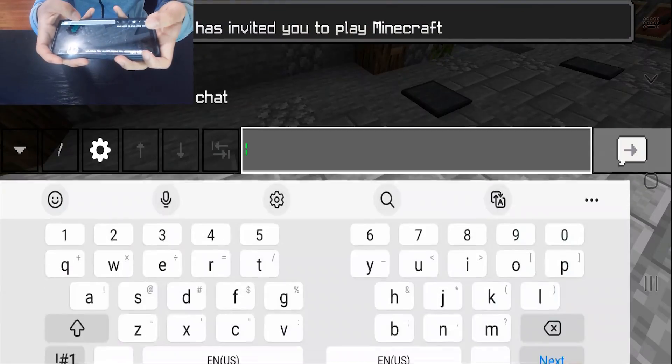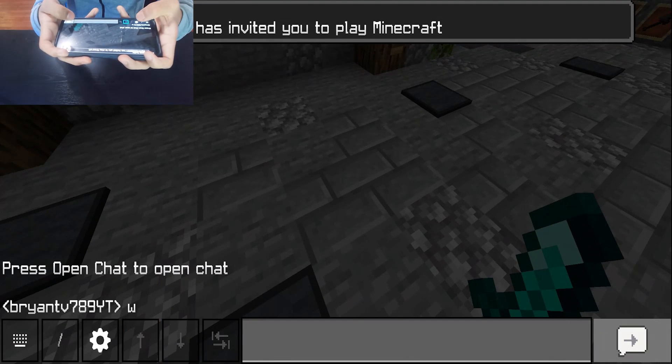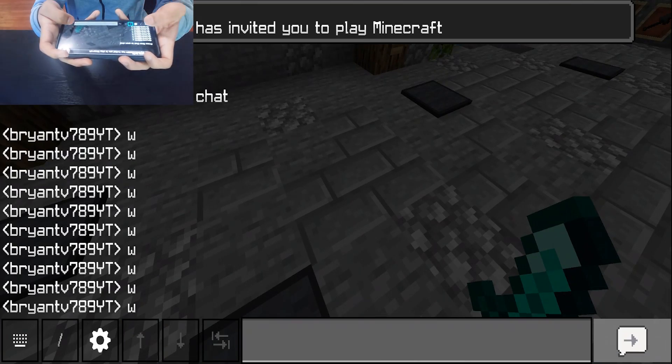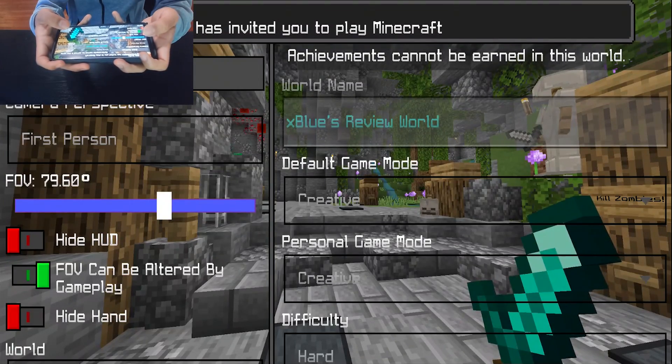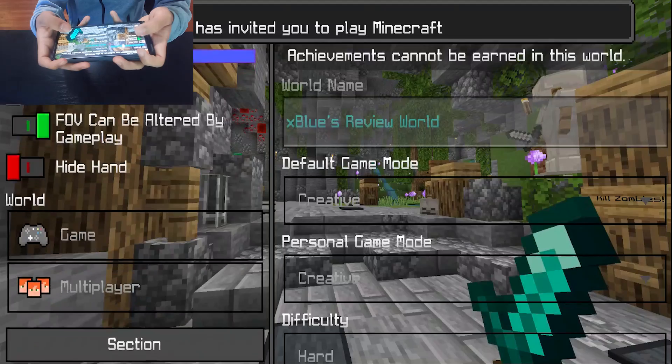Now obviously this is not a real client without new and enhanced chat settings. So we can obviously go ahead in the chat and start spamming our hearts away — go ahead, spam W's in the chat. The TG client also has new and enhanced settings over here, including quick settings where we can easily change your camera perspective, our FOV, hide our hands, and much more.